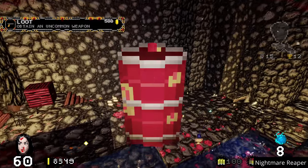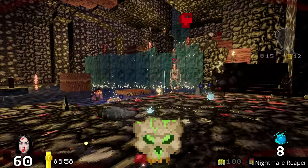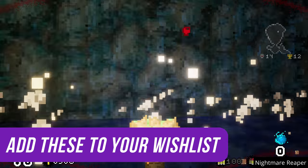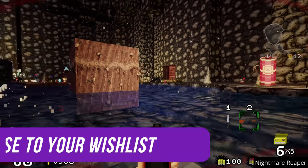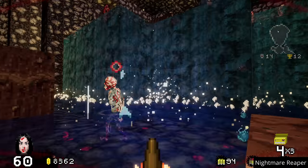Speaking of compatibility, we are now up to over a thousand verified games and almost another thousand playable. This is the segment where I dig through the newly released or newly evaluated games to find some hidden gems on the Steam Deck. Let's get started with Norco — a point-and-click adventure from the wonderful folks at Raw Fury. The pixel art scenes are so gorgeous I would genuinely hang them on my wall. It's set in Greater New Orleans and has you unraveling a mystery as you search for your brother. If you like Kentucky Route Zero or Disco Elysium, consider picking this up.